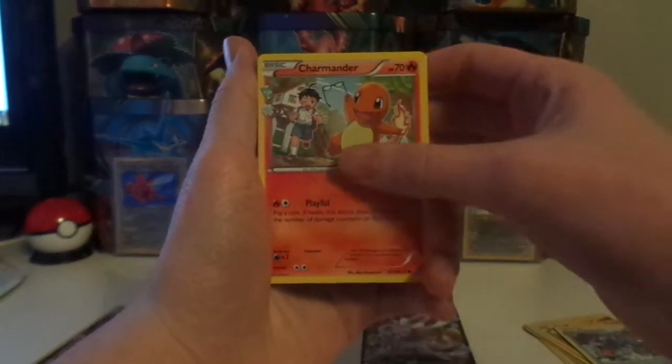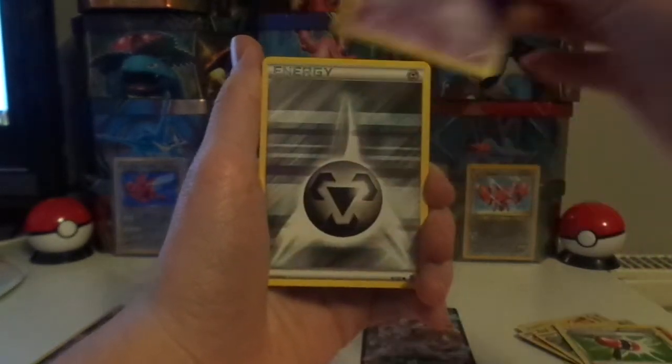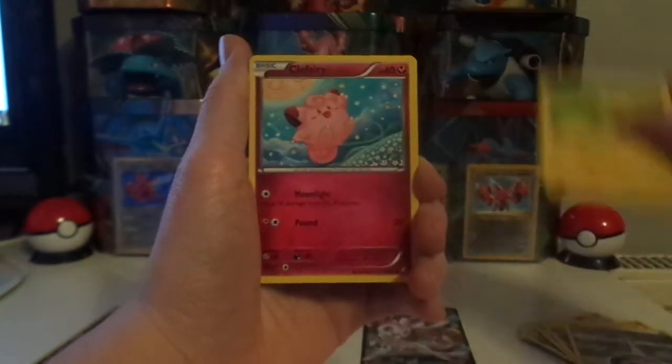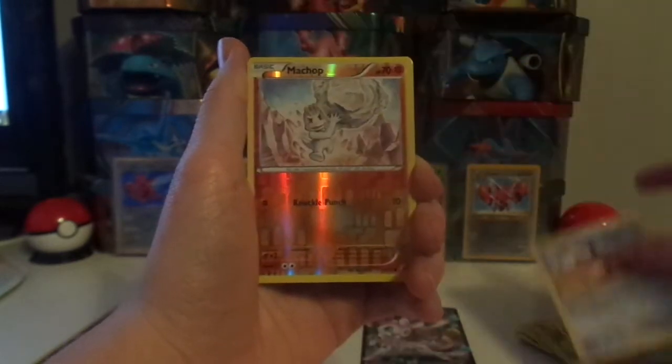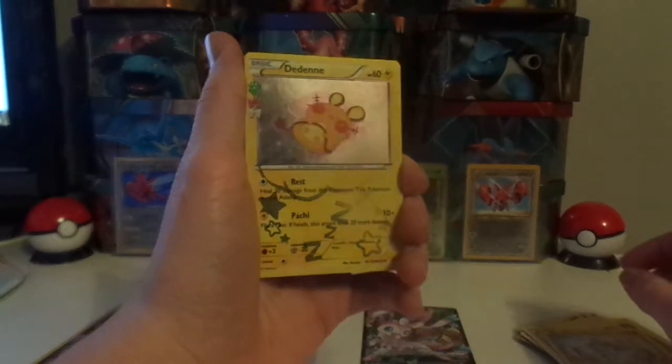We've got ourselves a Charmander, Crushing Hammer, Haunter, a Steel Energy, Pikachu, Clefairy, a Meowth, a Reverse Holo Machop, and we got ourselves a Dedenne Holo.